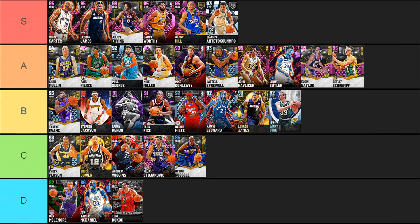Next up, diamond Giannis Antetokounmpo — a card we all kind of know why he's here at this point. Giannis is just broken; it's the best way to put it. Last but not least, pink diamond Dominique Wilkins — you do have to badge him up a little bit. He's missing Range Extender and Quick First Step, but add those, get Clamps to gold, and you've got one of the most insane slashers you'll ever use, with a solid jump shot, 90s speed, great defense, and solid all around.